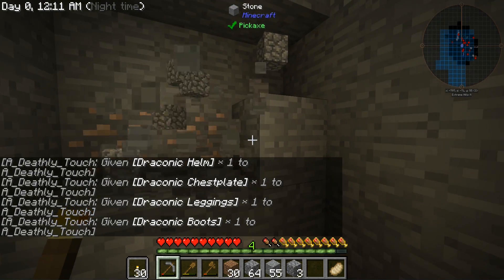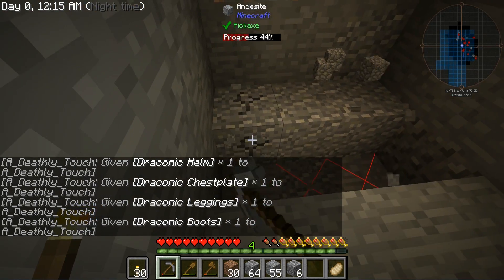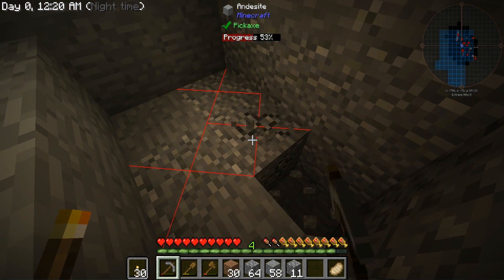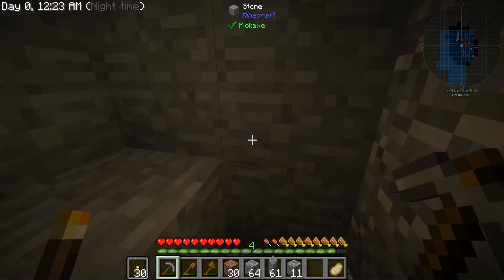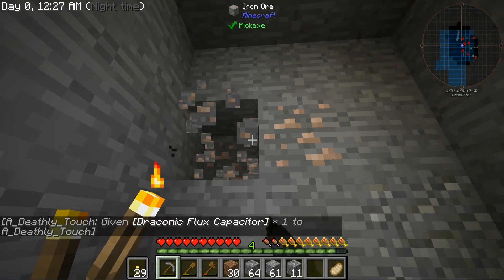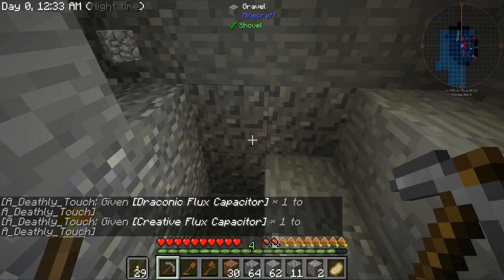Look at this cheater with draconic stuff — it's fine. He gets rid of it all before we actually open it up; they just double-check things. Our first iron — oh boy, there's a zombie right through there.